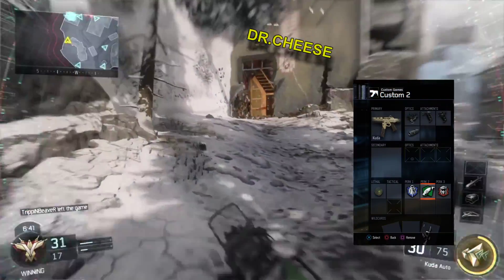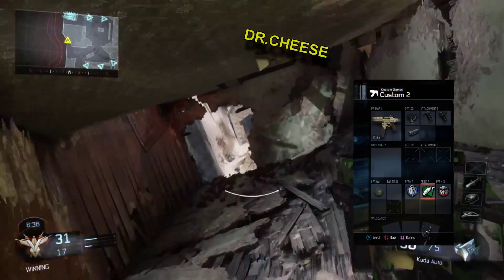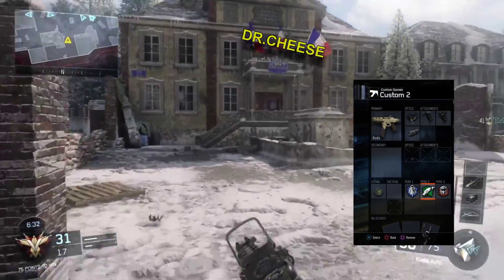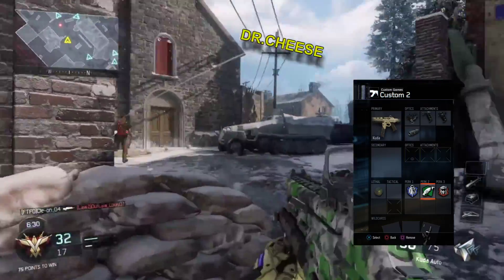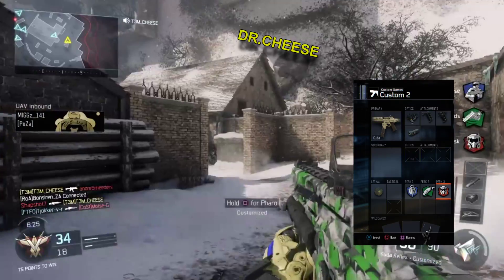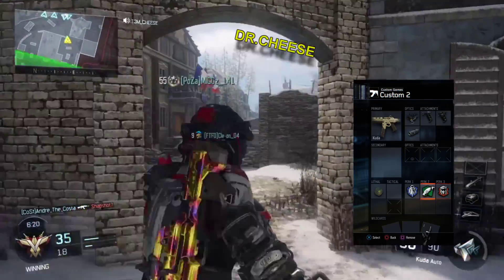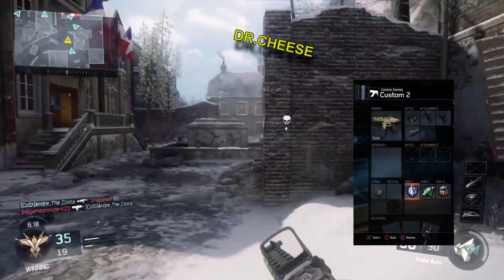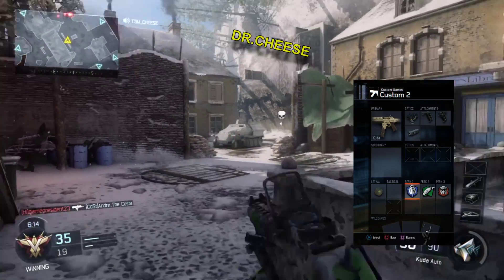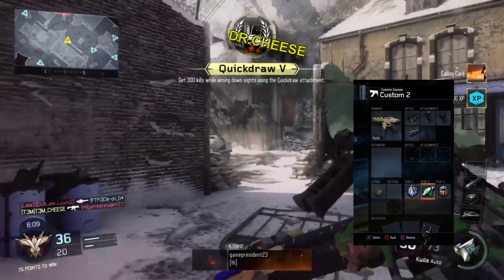Scavenger — obviously to pick up ammo along the way, definitely helps. I'm always running out of ammo and spending more time running around finding another gun than actually shooting guys down. Then finally, Tactical Mask — obviously for shock charges, flashbangs, concussions — definitely a must. The shock charges are annoying, and Flak Jacket helps with the trip mines. It is disgusting how much Oza uses them — just spawning and throwing them all over the show. This will definitely assist you.